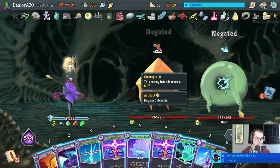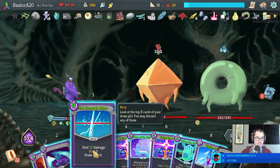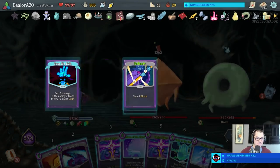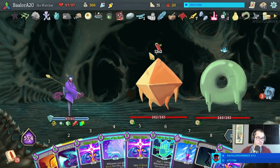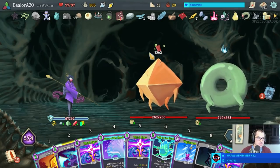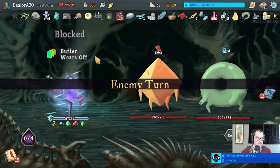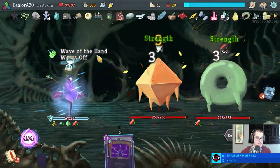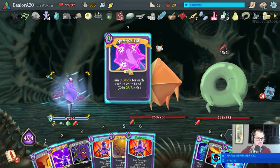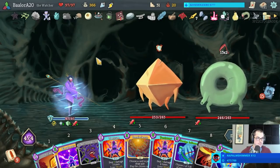Wave of the Hand, Vigilance - strip the artifact layers. Don't accomplish anything else - that's fine. That's why we have 97 hit points after all.